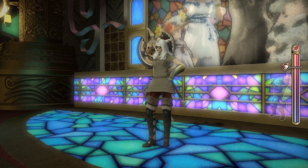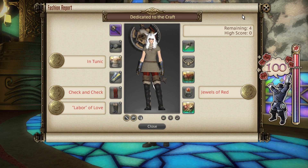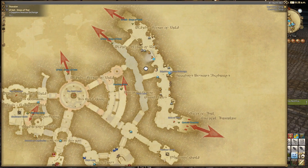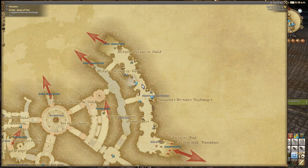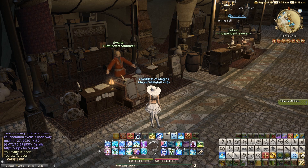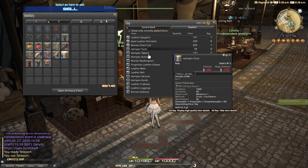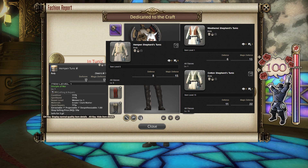For 100, I chose the Hempen Tunic. You can actually buy this chest piece from a vendor — head to any of the three starting city states to a low level armour vendor such as Gwalta here in Uldar, and you can buy this from the Disciple of War tab at level 1. This will cost you 59 gil. These are locked to Disciple of War only. Alternatives include the Hempen Shepherd's Tunic, the Cotton Shepherd's Tunic, and the Weathered Shepherd's Tunic, which will all give you gold for the slot this week.